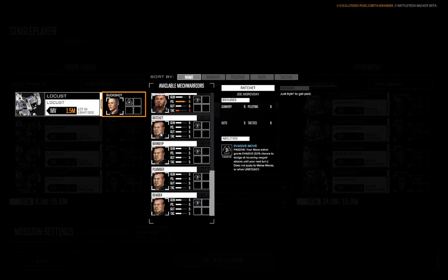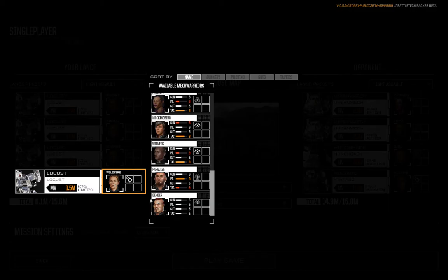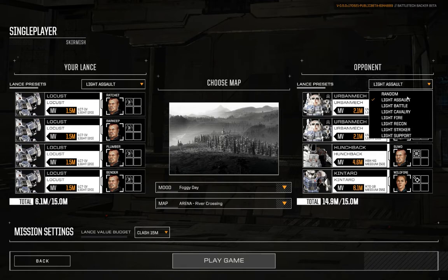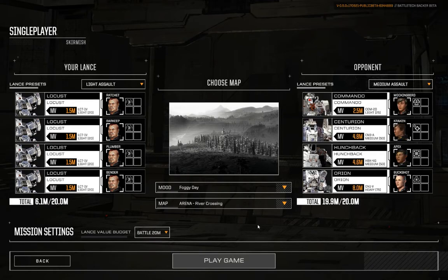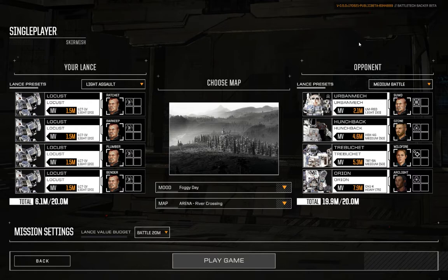The evasion skill is so my Locusts don't just spontaneously explode when something big looks at them. In today's video we step up to the medium battle lance — which reminds me, we need more budget to make this happen. Medium battle lance: Urbanmech, Hunchback, Trebuchet, Orion. All of these mechs, possibly with the exception of the Trebuchet, are legitimately dangerous. I kid — I like the Trebuchet, it was one of my first mechs, but it is kind of bad.